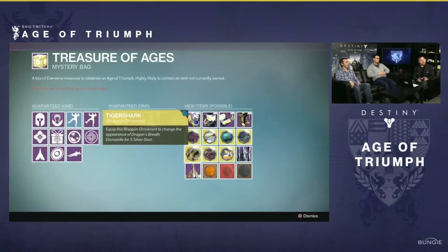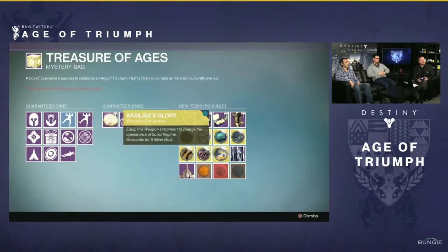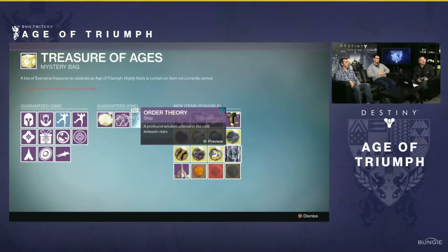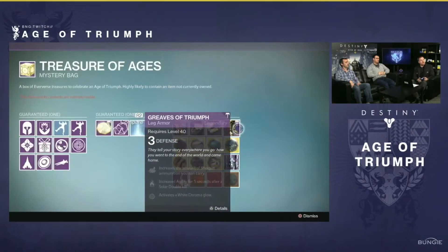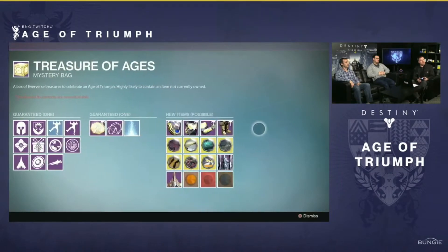The ornaments we have confirmed are for the No Land Beyond, the Necrochasm, the Vex Mythoclast, Touch of Malice, Dragon's Breath, Lord of Wolves, and the Suros Regime. I really cannot wait to see what all of these look like, but let's get into some of the names.